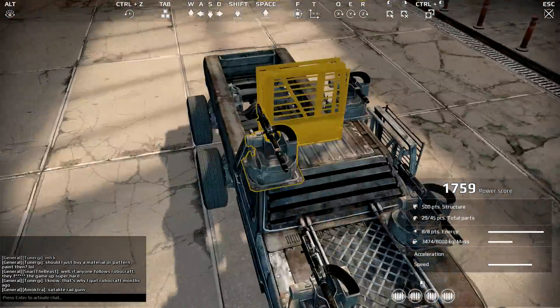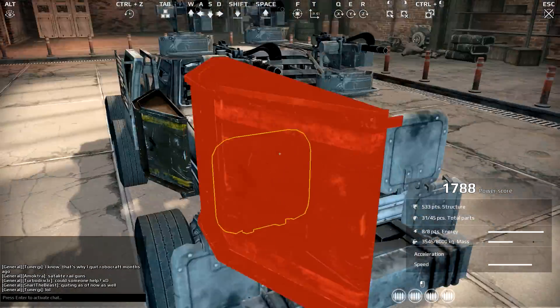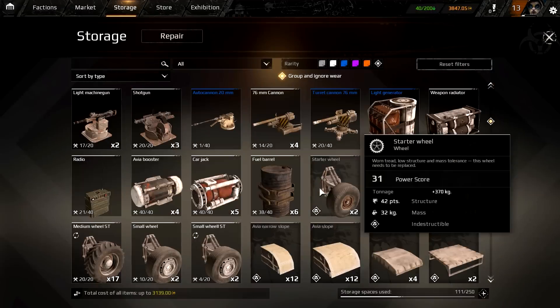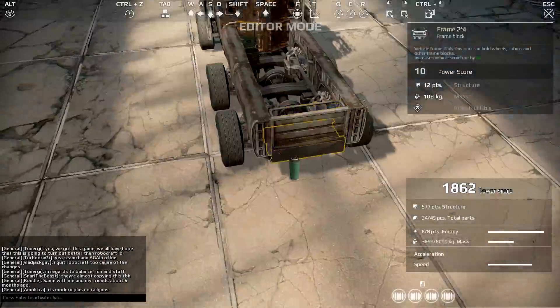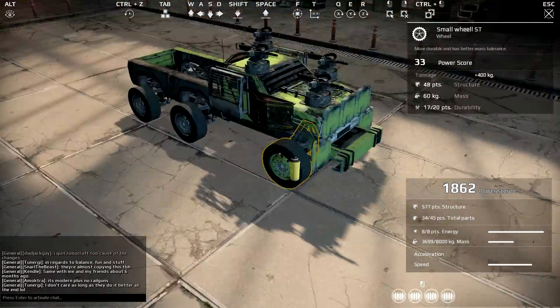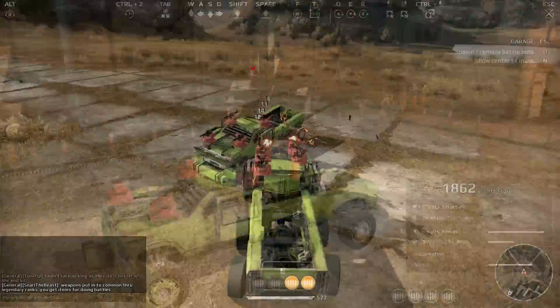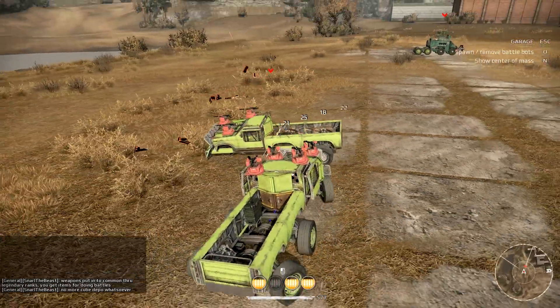Every time you level up, you get some extra stuff you can use. Armor up your vehicle — it gives you more hit points and protects your hull. It's important to protect your hull. After that, you can paint as well — bright neon green is always nice, and pink guns which is awesome.